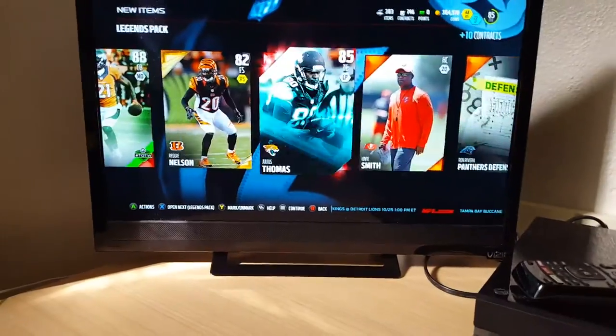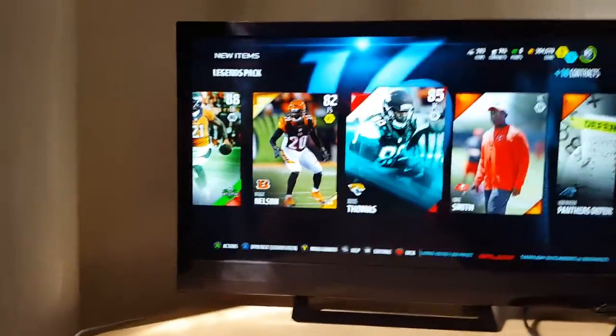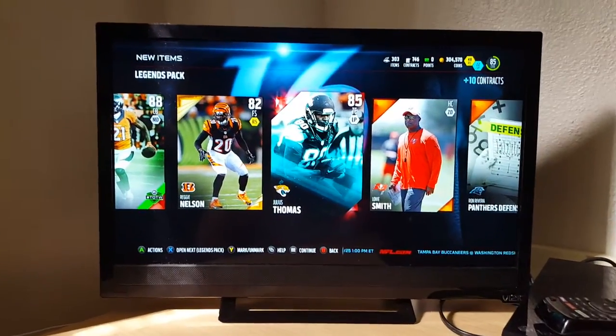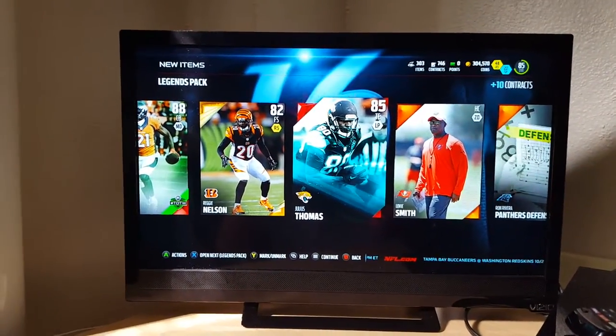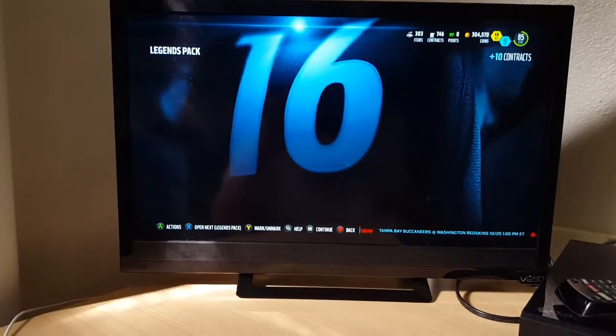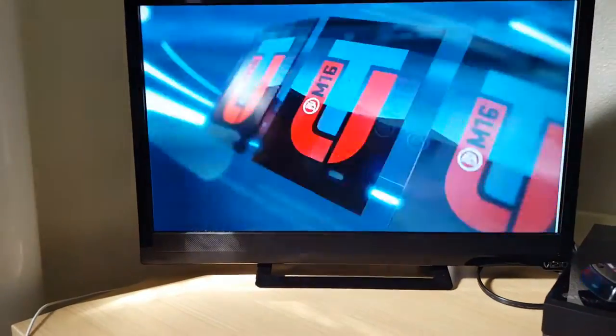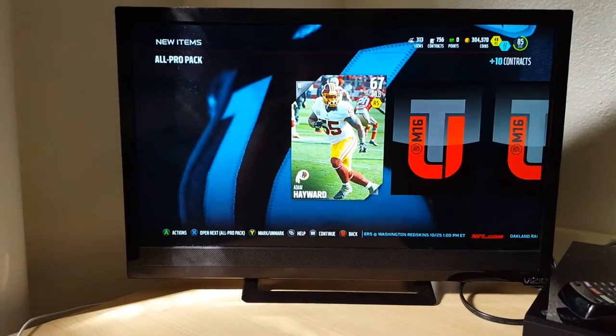Way to start off — two elites. These are going to be sold so I'm going to keep Thomas for the captain set because I may think about doing a master match. The Jaguars — I don't know who their captains are — but yeah, this is a great pack. Let's jump in — that's one legend pack done. Now let's open one all pro pack and then the trick-or-treat.